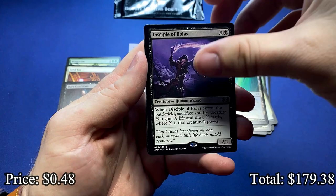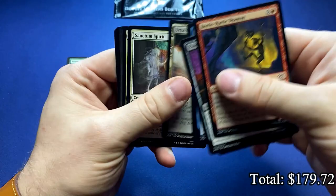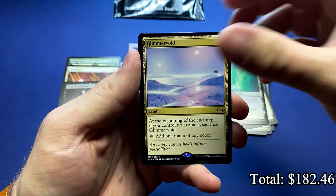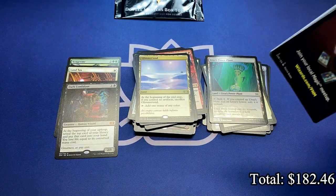Disciple of Bolas. And the Ion Storm. And a couple good uncommons — those were commons actually, not uncommons. Heat Shimmer. And the Glimmer Void. Last few boxes I've been able to snake some of those, which is just a nice card. Used a lot, especially if you have anything that is just a bit more artifact-themed or at least heavy.